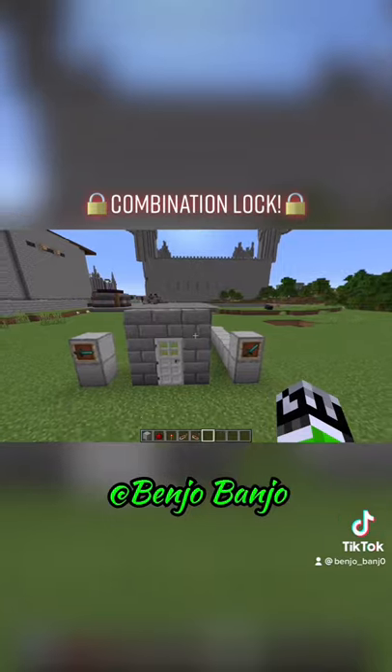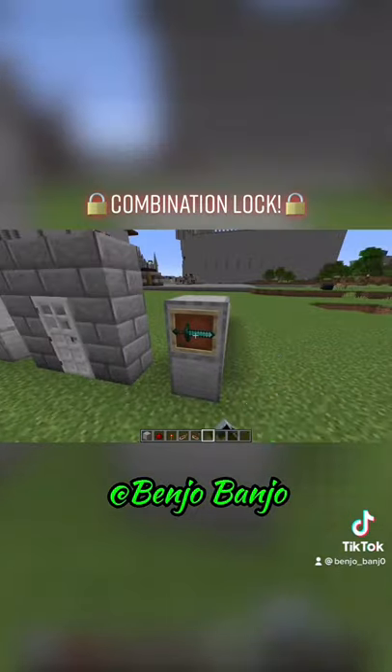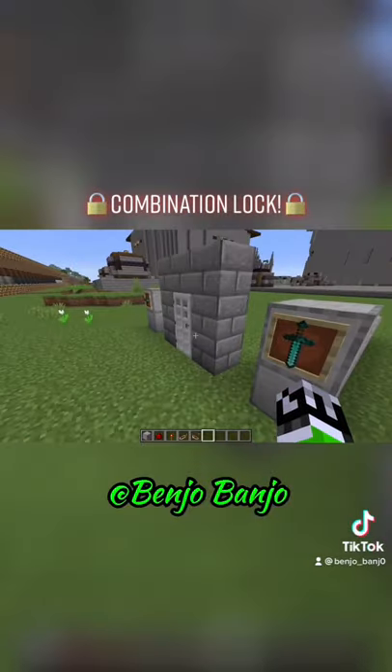Okay, so the very first thing you've got to do when building this is figure out where you want to put your item frames, and then the direction you want the items to be when the door is open.